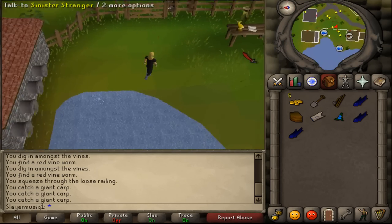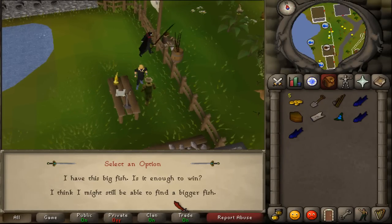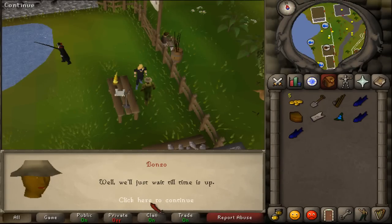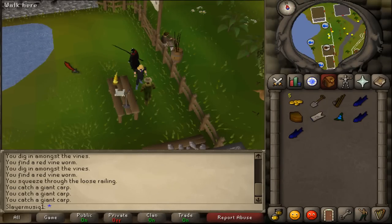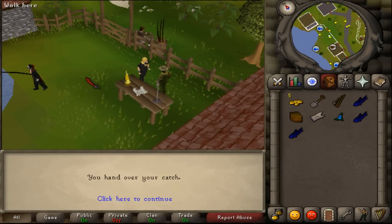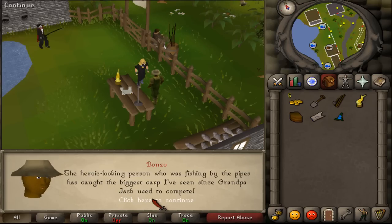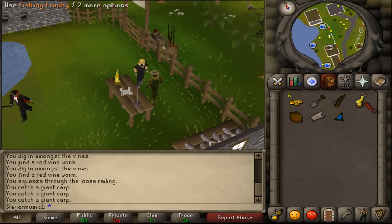When you're done, just return to Bonzo and talk to him. You'll have a big fish — it is enough to win. Now just wait until the fishing contest is over. Then you will hand over the fish and he will hand you the fishing trophy.